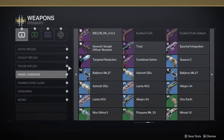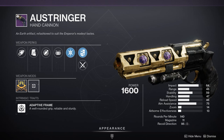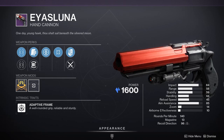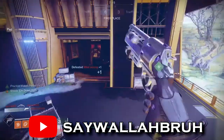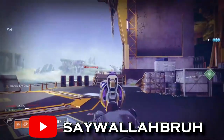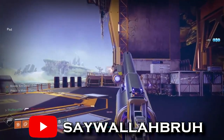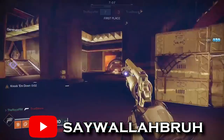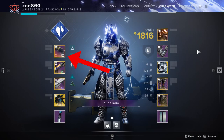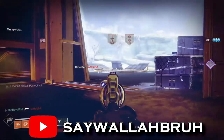For our number 4 pick, we actually have 3 hand cannons. All three of these are 140 RPM hand cannons, giving them the most optimal TTK in their respective ranges. The reason I have placed all of them at number 4 is in part due to this identical RPM, but also they are all in the first slot, and share very similar base stats and perks.